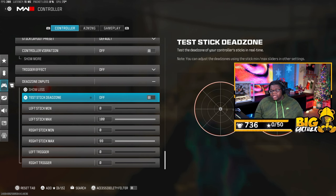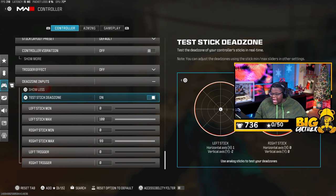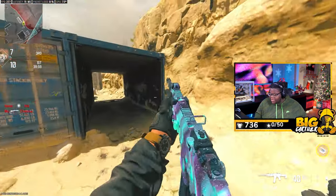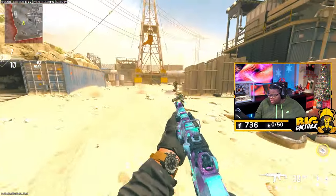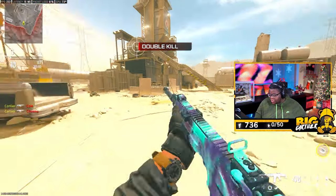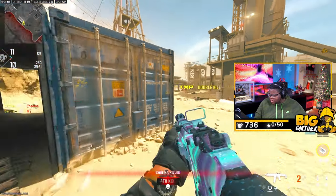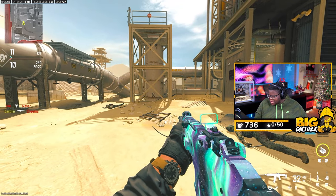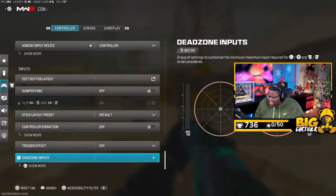For the trigger effect, make sure this is off. For dead zones, we have a dead zone stick test in the game so you can get a gist of where to put yours. I have a newer controller with not a lot of stick drift, so I have the luxury of keeping mine at zero. Keeping dead zones at zero makes your input so much better — you're very snappy with everything, especially micro adjustments. As soon as I move the stick a little bit, I'm moving.